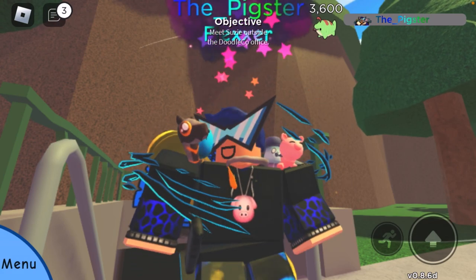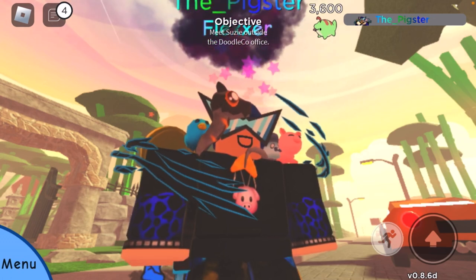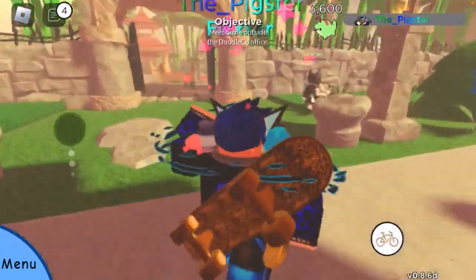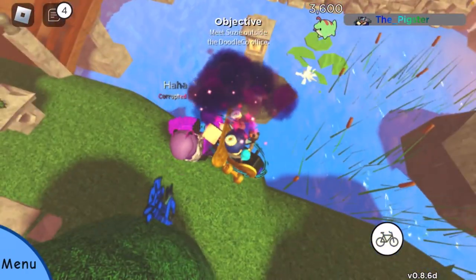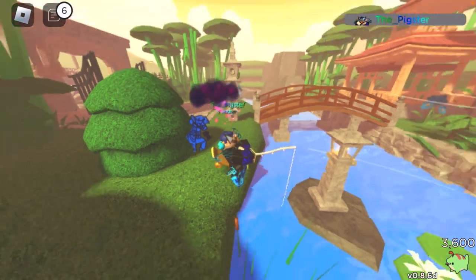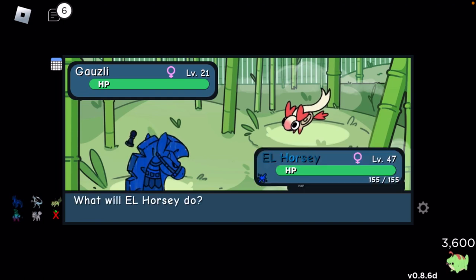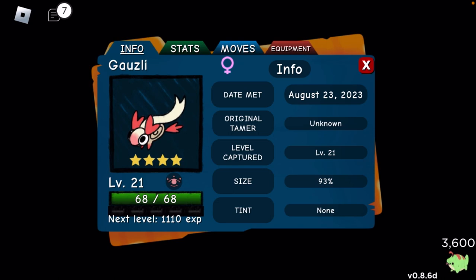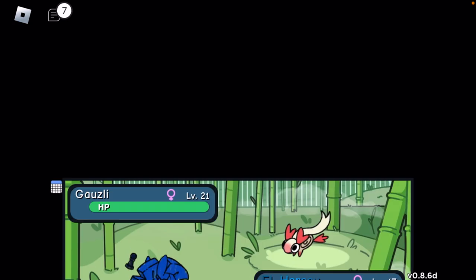The first doodle on this list is called Gauzzly — I'll put it on screen right now. It can be found in Chef Valley, right over here in this fishing spot. I'll speed the video up until I find one. And here it is — Gauzzly is a pure Mine type. I can't catch it because I already have two chains, but this is where you find Gauzzly. Let's run away and check if it has an evolution.